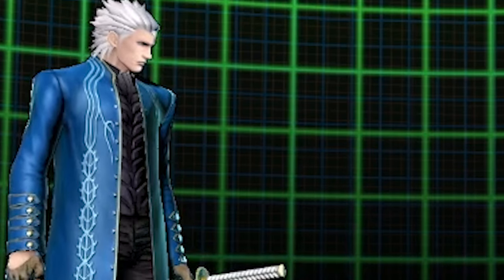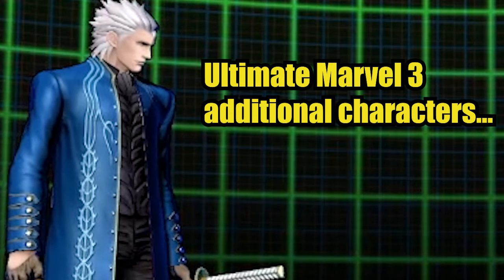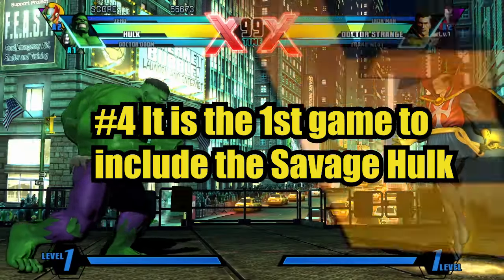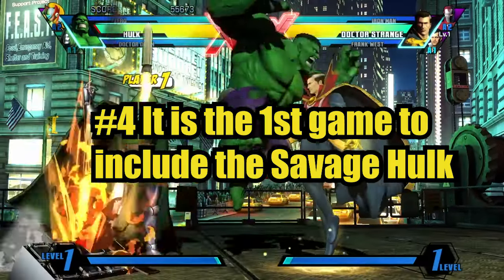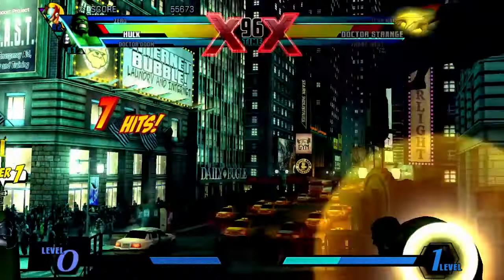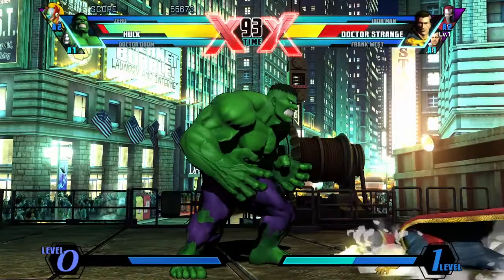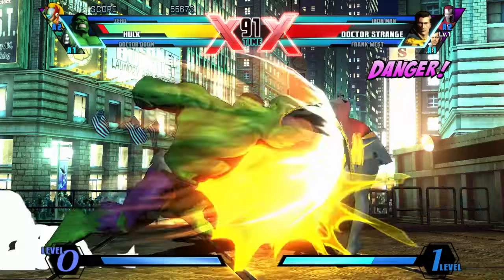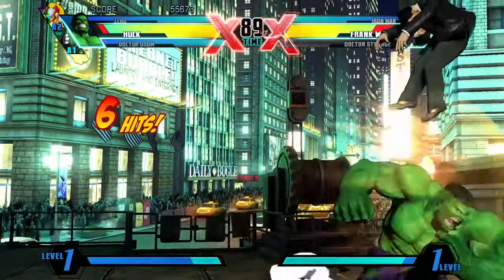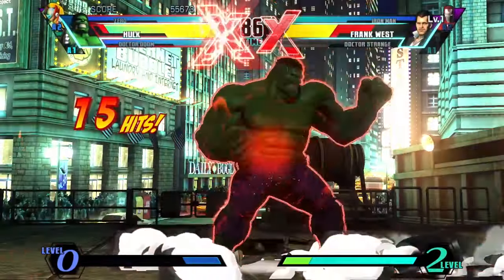While the character roster supports other new characters, the ones just listed were made specifically for Ultimate Marvel vs. Capcom 3. Number four: it is the first game to include the Savage Hulk. From Marvel Super Heroes to Marvel vs. Capcom 2, the Hulk in each installment was the Professor Hulk. The Professor Hulk is largely considered to be one of the weakest Hulk forms, even though physically he's one of the biggest versions of the Hulk.